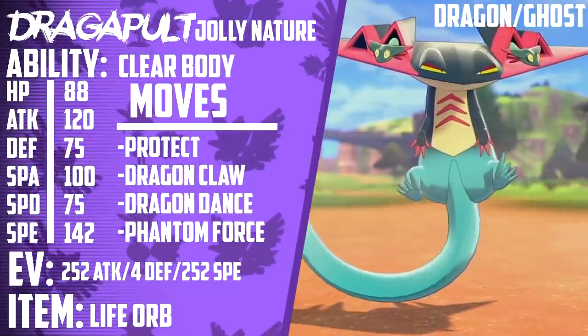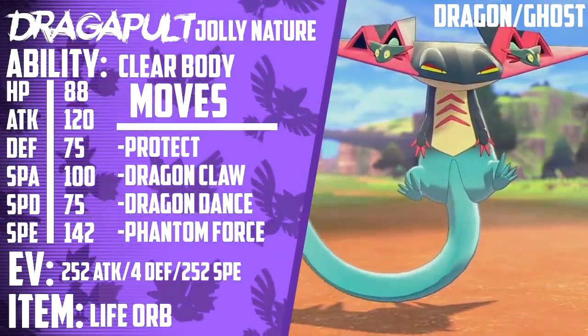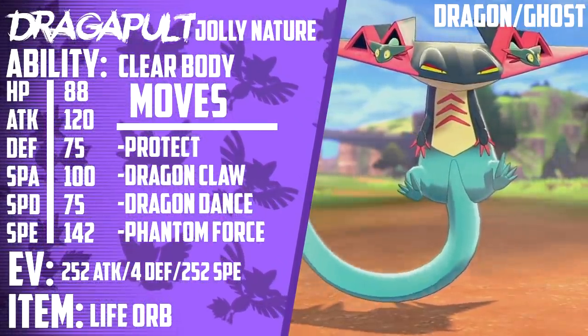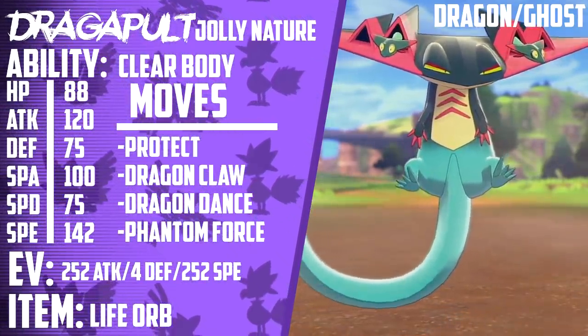Next up, we have Dragapult. It's holding a Life Orb. Its ability is Clear Body. It's EV trained with 252 Attack, 4 Defense, and 252 Speed. It's a Jolly Nature, and its moveset is Protect, Dragon Claw, Phantom Force, and Dragon Dance.